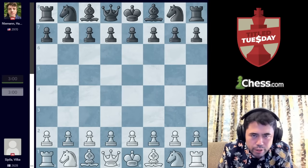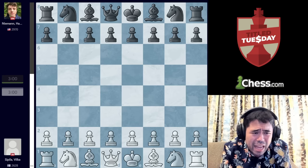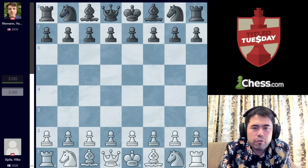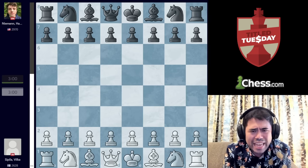Let's jump right into the action. In Title Tuesday, the players are playing a three-minute time control with a one-second increment per move. We're going to take a look at the first game we have. It's round number two, where Hans is playing black against Vilka Spila from Finland. Hans won his first round game, and he's playing with the black pieces in the second round.